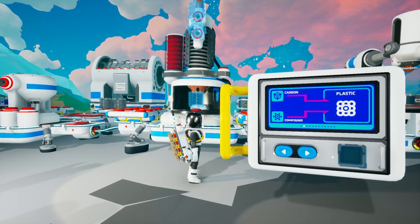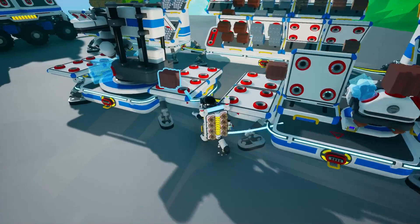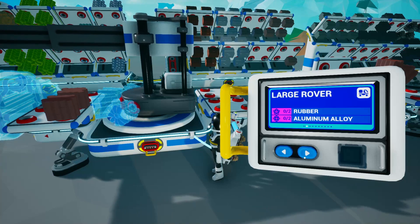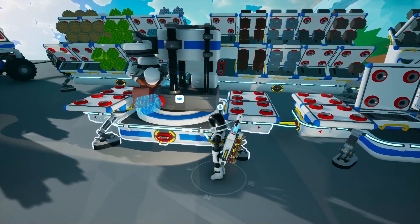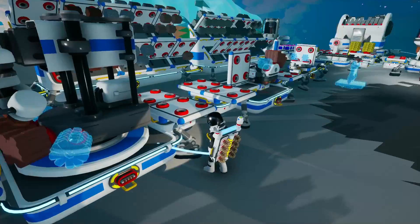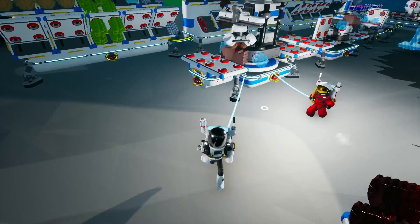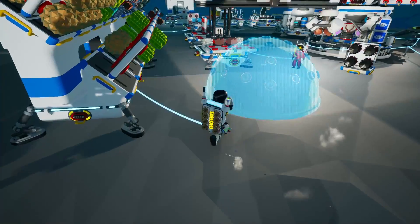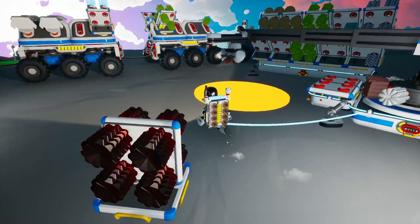Let's try out this — we need to make some plastics. For plastic, we need two carbon and two compounds. Then we have the ceramics all ready. I'll grab the ceramic and put it over at the large printer. How many plastics do we need? Two. Extra large storage — there it is. It looks like it will not attach the other way, but I doubt we're going to put anything other than regular things on there anyway. This is going to be interesting — we've got some R&D going on right now.